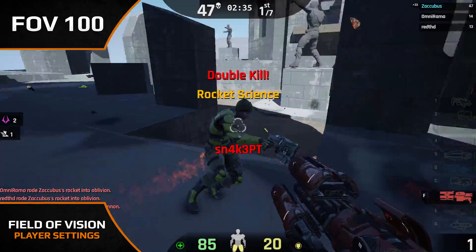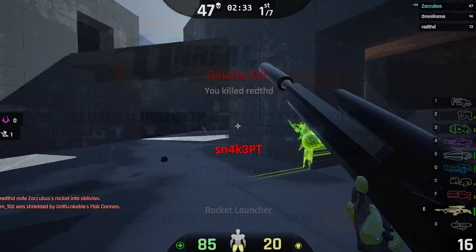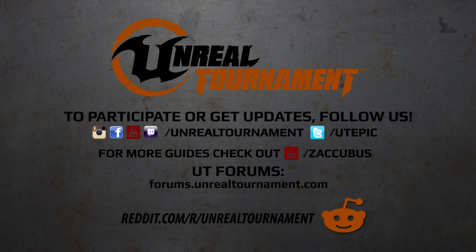Anyway, guys and girls, I hope you found this tutorial useful, especially if you're new to Unreal Tournament. Don't forget to like, comment, and subscribe. Also, don't forget to experiment with your FOV settings to find what's good for you, and remember to turn off view bob — it's really detrimental. Good luck and have fun out there in the tournament!